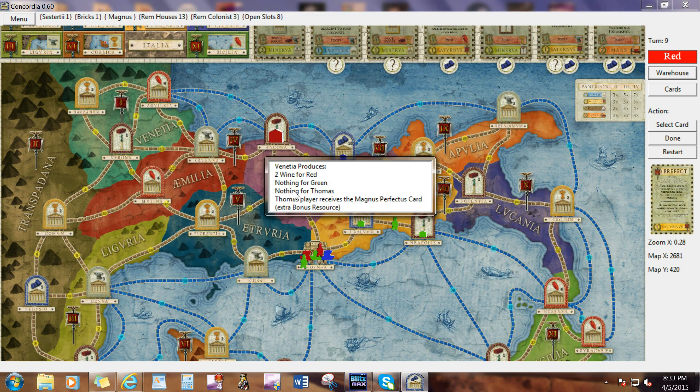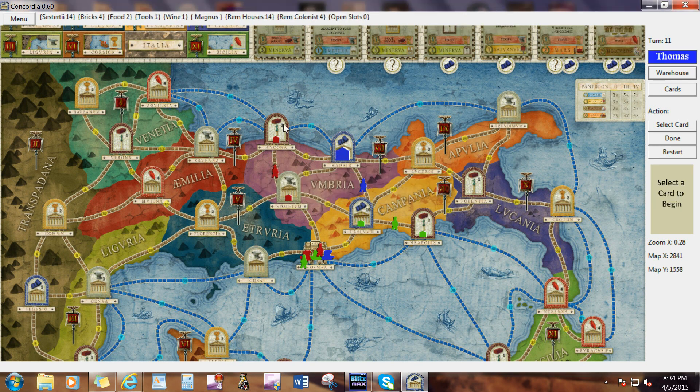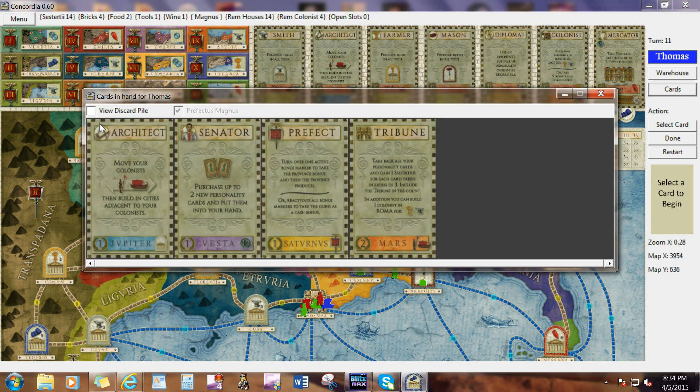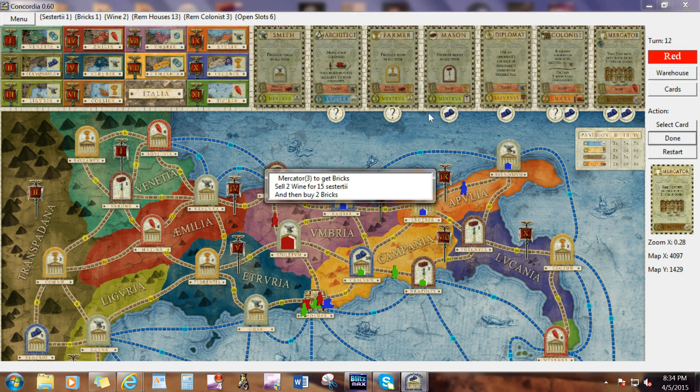Red is prefecting. I got a card back. The smith is available. I want an architect, so I'll build. Very nice. Done. Red has decided he needs bricks — he's selling his wine and buying some bricks.